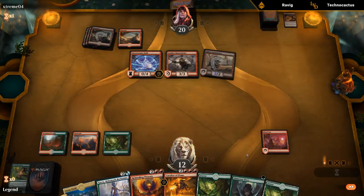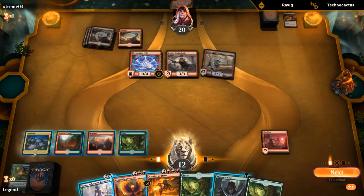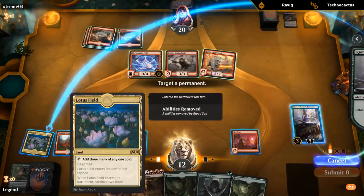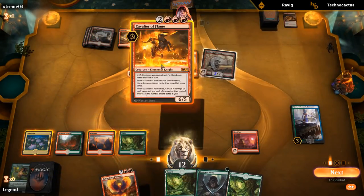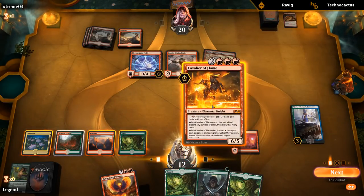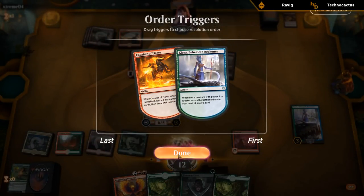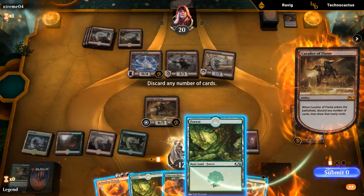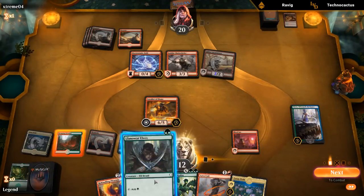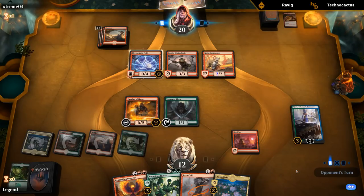Alright, time to do some cool stuff. Let's play Lotus Field, then play Kiora. Next we can go Cavalier — not sure if we want to play the Llanowar Elves or just discard it to Cavalier's ability. We'll see what we draw from Kiora first before deciding. Alright, we can play one of them, ditch the rest. Next turn we'll be able to do more cool stuff — still at 12 life, feeling confident in this game.